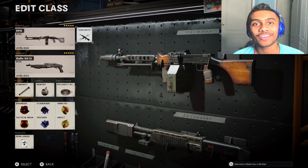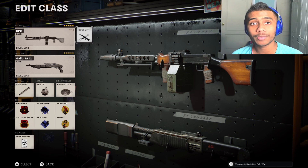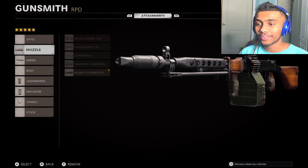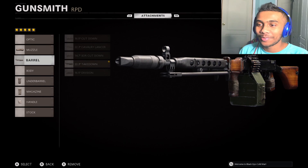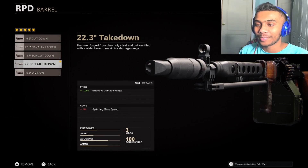Hey guys, welcome back to a brand new video. Today I'll be showing all the best class stuff for the RPD, which is honestly one of my favorite guns in the whole entire Call of Duty history. For the muzzle I put the agency suppressor, as with most guns in the video. For the barrel I put the 22.3 takedown barrel, which gives you 100% effective damage range, which is highly important for this gun since it's an LMG and you're mostly going to have long range gunfights.